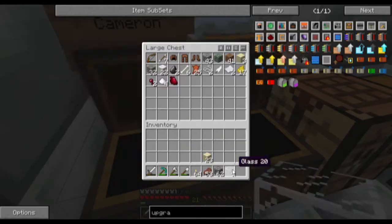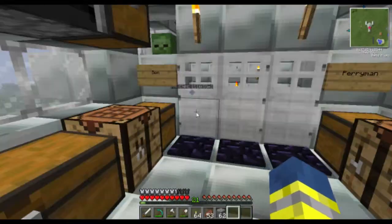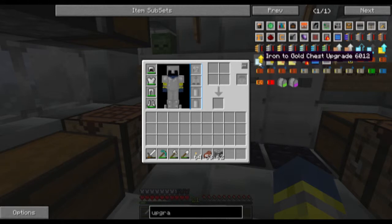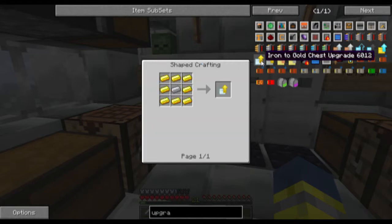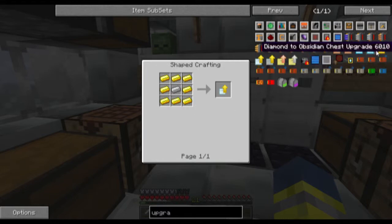Don't throw that, close already - stupid chest. What else is there? Copper to silver, diamond to crystal, diamond to obsidian, gold to diamond, iron to gold. Oh my god, that's the easiest upgrade - iron to gold, it's one piece: an iron ingot surrounded by gold ingots. Nice, but it's costly to make.